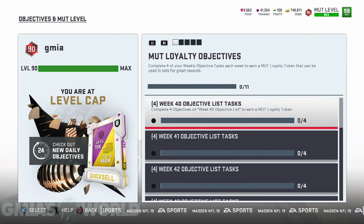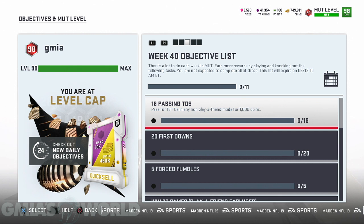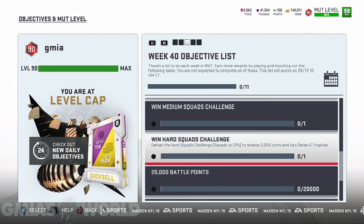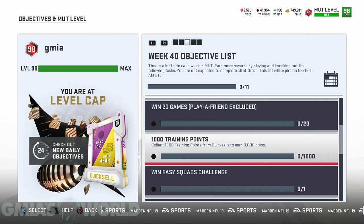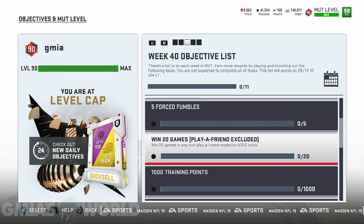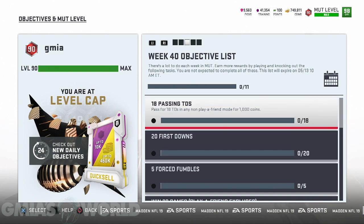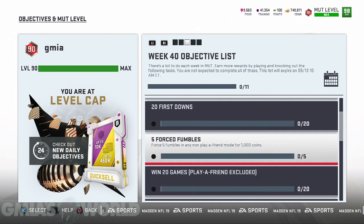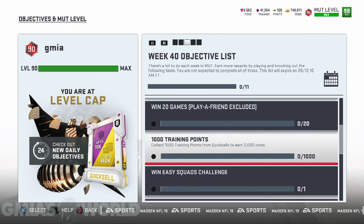When you look at this, you need to complete four objectives on the week 40 objective list. Every week you're going to see this. Now there are 11 things to do: five force fumbles, win 20 games, a thousand training points — there's a lot of different things you could do. Collecting a thousand training points, if you do your daily objectives, you should be able to get that done. Winning 20 games is probably going to be the easiest one. Forcing five fumbles — you can just go into a solo and do that. The 18 passing TDs, it's a whole week, so you should be able to do that. Even if you just go into a solo and kick a field goal in the gauntlet, it's pretty easy.